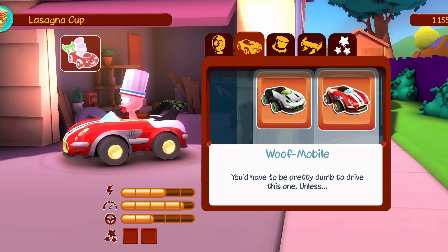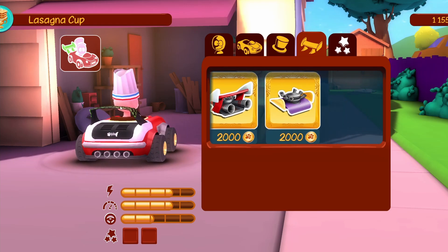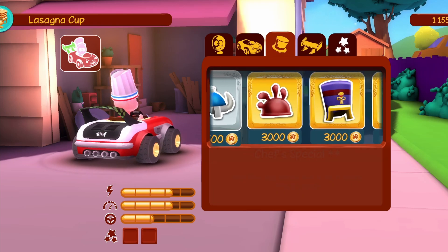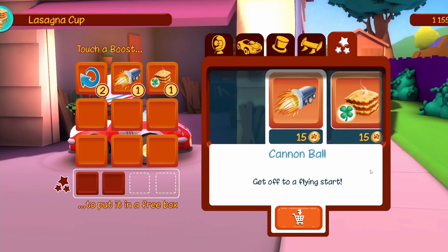You can also customize your kart with different looks and edges to boost your stats. There are only 18 different kart parts, with the rest being different variants. Same thing with the hats, but it barely changes the gameplay. Okay, enough chit-chatting — let's start the race.